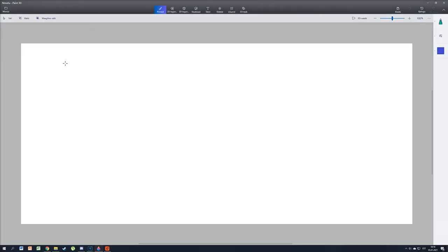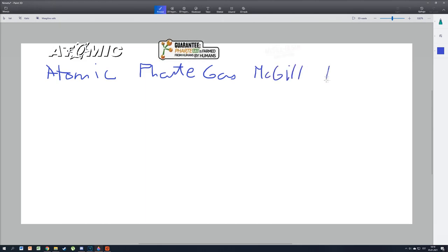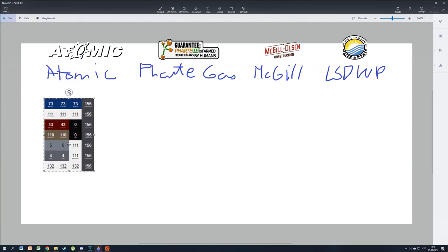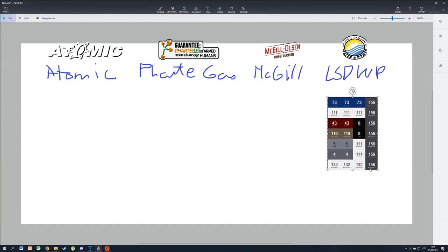This industrial burrito model can spawn with four possible liveries: Atomic, Fartgas, McGill-Olsen, and Los Santos Department of Water and Power. Those seven traffic defaults spawn with the Los Santos Department of Water and Power livery only.